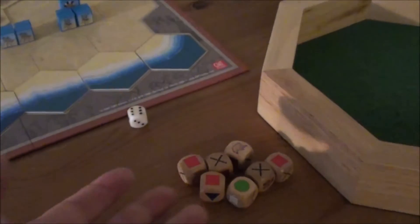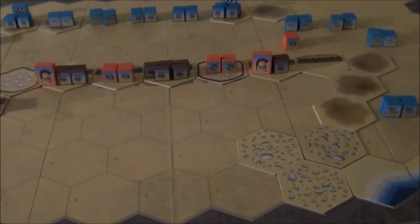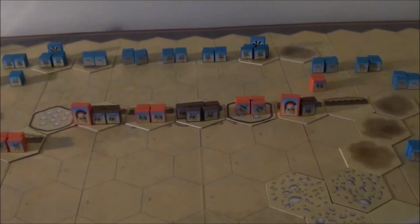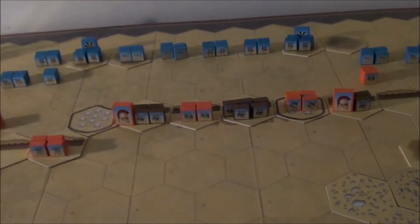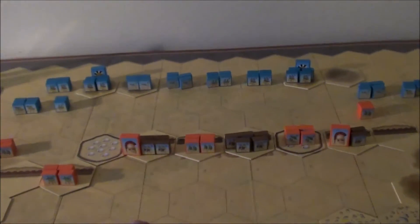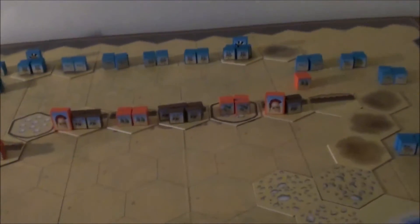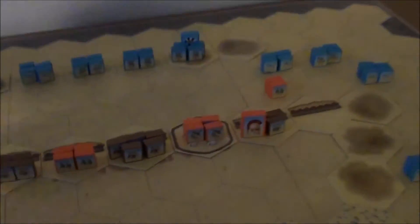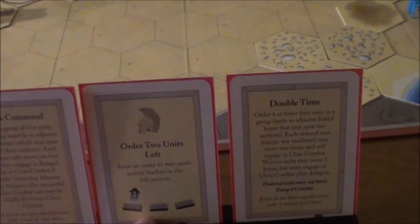One reason is that disastrous roll, and on the other hand, from the initial cards the Spartans got, it was three light unit activations - so they didn't have any chance to activate the heavier troops. That was the original battle plan: to move down and attack the Athenians on the ground. Anyway, let's start Part 2 now with the Athenian turn.